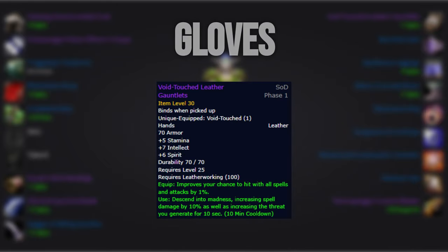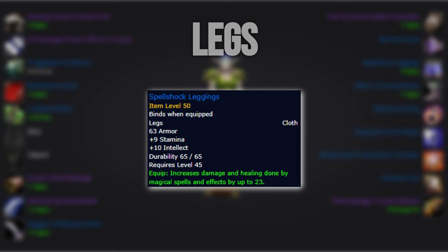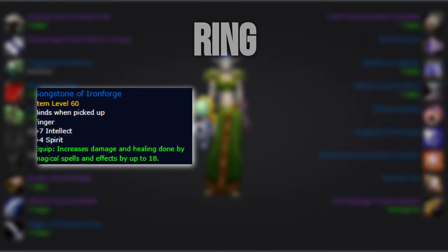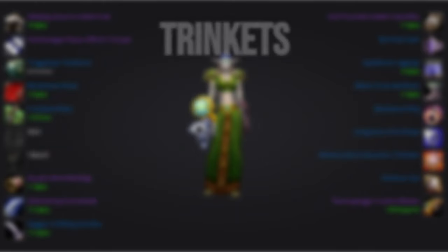For our gloves, we'll run Void Touch Leather Gauntlets — the intellect version — for that 10% damage buff, so we can snapshot our Serpent Sting on pull. For our belt, we'll run Banthog Sash if we have access to BRD, and if not, we run Volatile Concoction Belt. For our legs, we'll try to pick up the Spell Shock Leggings, but with how many people will be spamming Zul'Farrak on launch, it shouldn't be too difficult to get your hands on a pair. For our second ring slot, we'll go for Songstone of Ironforge if BRD is available, and if not, we'll go with the Zul'Farrak quest ring.